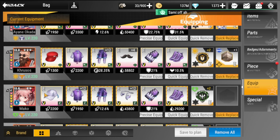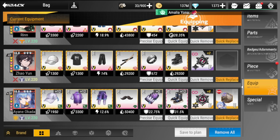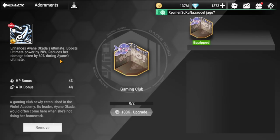Mako is also a healer — definitely bring all HP set with the Eternal Eden badge. For Ayane, she has Lifesteal for survivability similar to Rimuru's set. For her badge, equip the Midsummer badge for additional accuracy, and I also used her exclusive adornment.